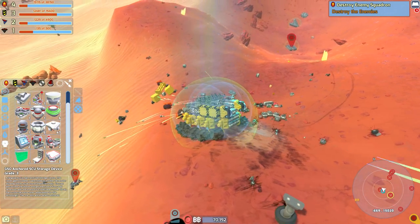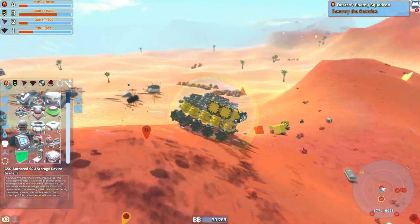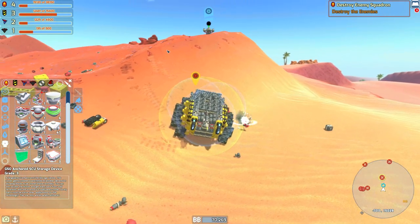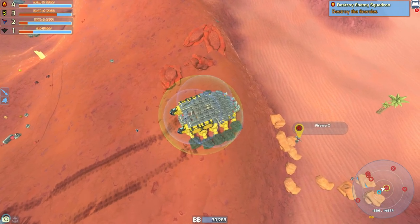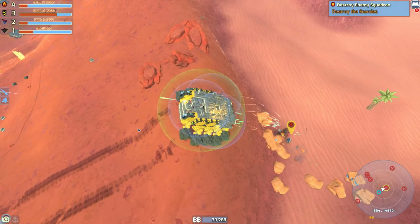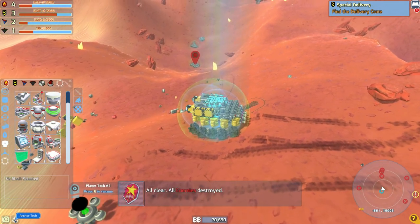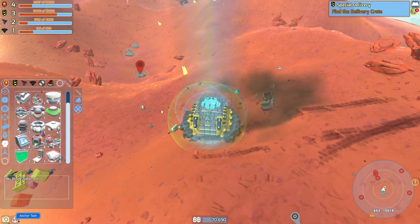You're made mostly of batteries, thankfully. And you are absolutely tiny. Did I mention we need to upgrade? Because we sort of do. Odds of me flipping? Very high. We beat the odds! All clear, enemies destroyed. Wow, this area really isn't flat at all for us not to be able to anchor even in this mode.